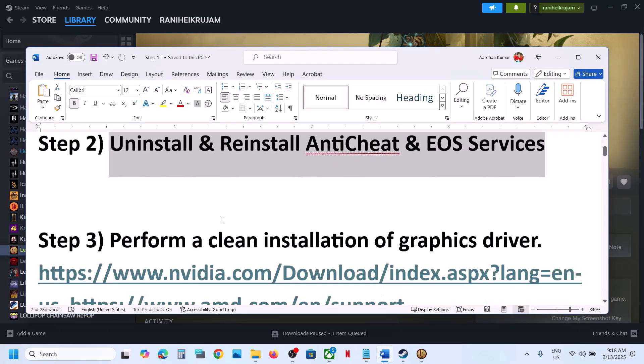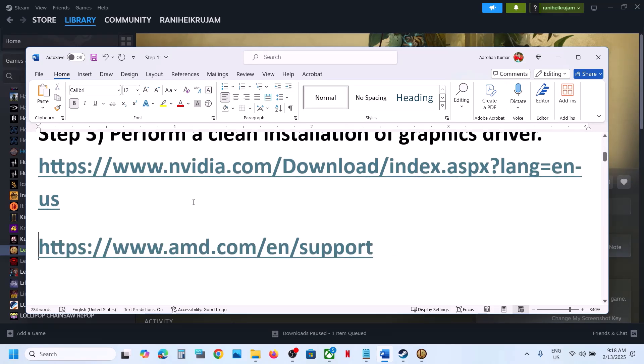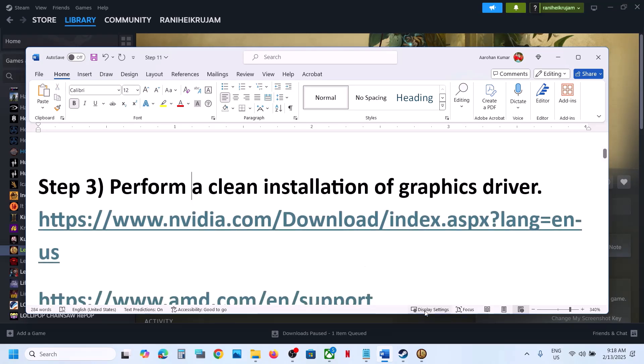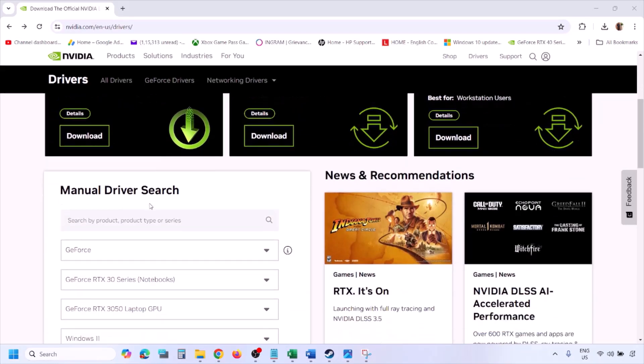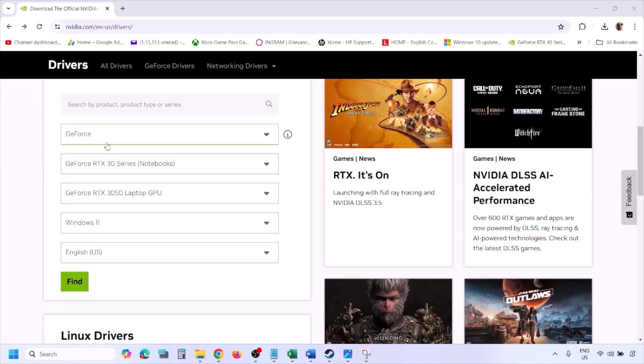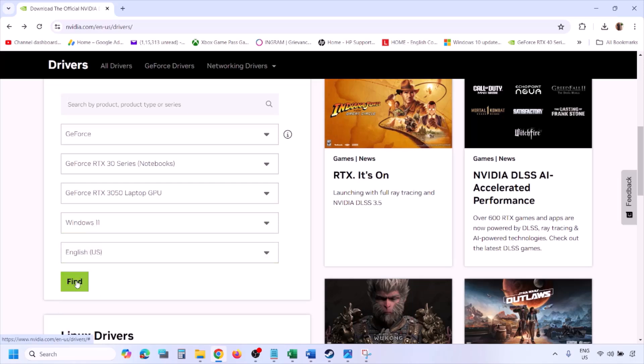The next step is to perform a clean installation of your graphics card driver. If you have an Nvidia card, go to the Nvidia website. If you have an AMD card, go to the AMD website. Go to the Nvidia website, select your graphics card from the list, and select the right operating system — Windows 11 or Windows 10 — then click Find.